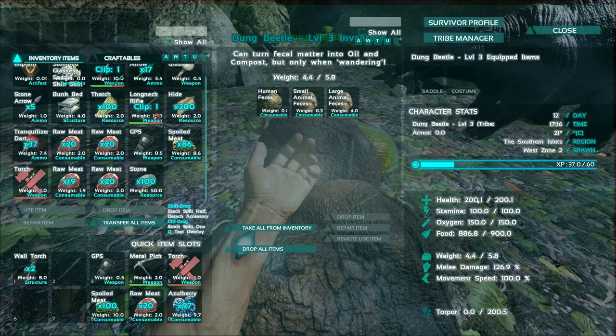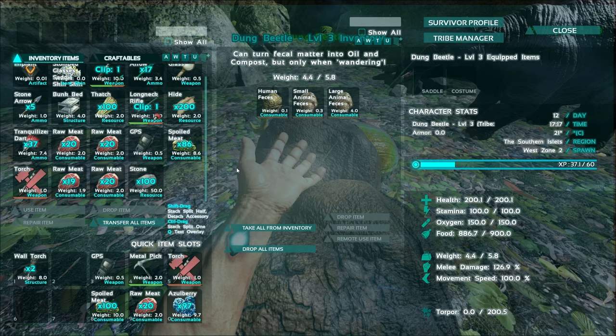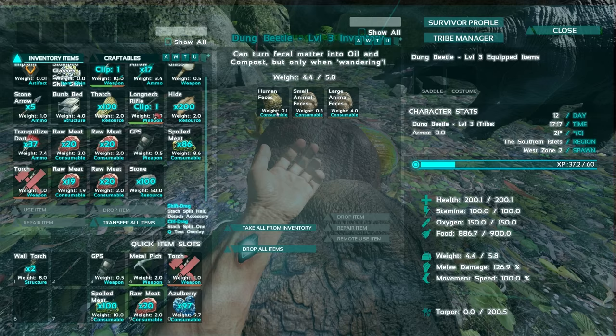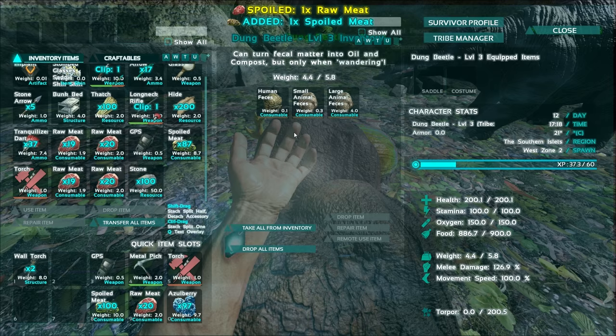As you can see it can't carry a lot of poop — large animal poop takes up 4 weight per single piece. Note that this is on a modded server; on legit classic servers the small animal poop is 0.3, so you can have quite a good amount of that on him. Human poop is only 0.1 weight, so you could have quite a large amount collected in his inventory.